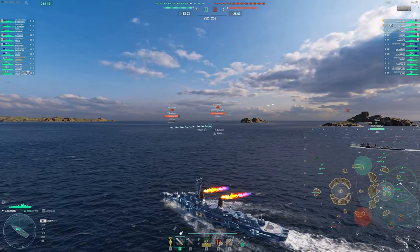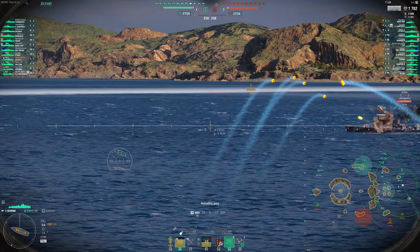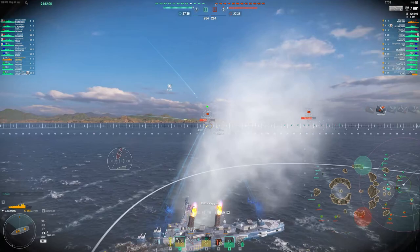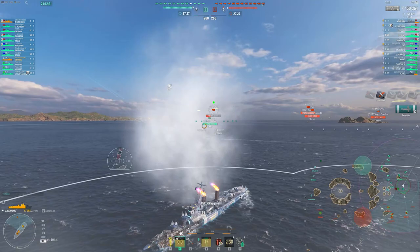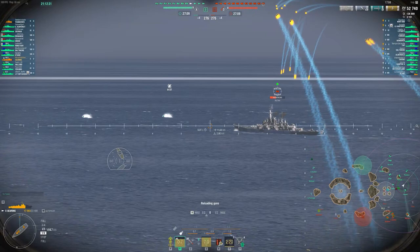We have two destroyers here. The Yugumo has better concealment than me, so that's why I'm letting him go slightly ahead to get a little bit of advance warning. We end up spotting the Ostern here, so a good play is actually to smoke up — because he doesn't have a smoke and I have a destroyer spotting for me here. We get a little lucky with the torpedo spread he sent; those are very good torps, unfortunately he didn't quite keep them tight enough. By smoking up here and having somebody spotting for me, this is a good play. Without a spotter, if that Ostern went dark as soon as I smoked up, that would have probably been a bad play.